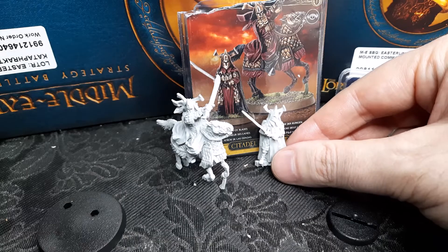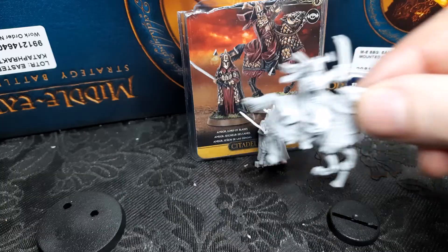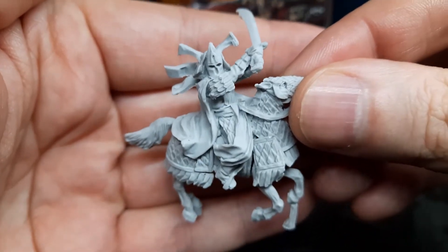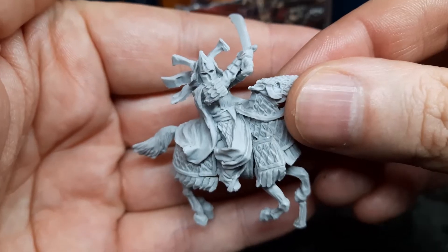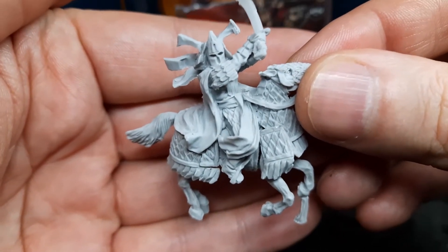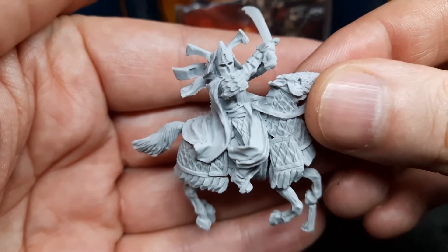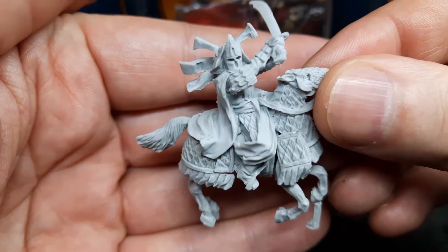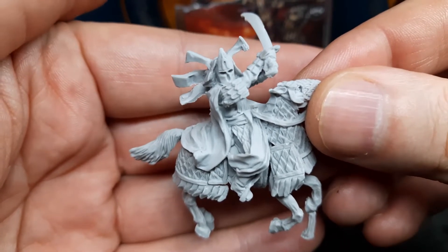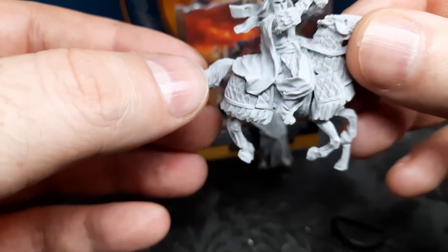Now a bit about the strategy for the Easterlings. This hero has been left a bit behind by the Dragon Emperor, which everybody takes these days. Either you take the Dragon Emperor with Rutabi, or the Dragon Emperor with the new priest.